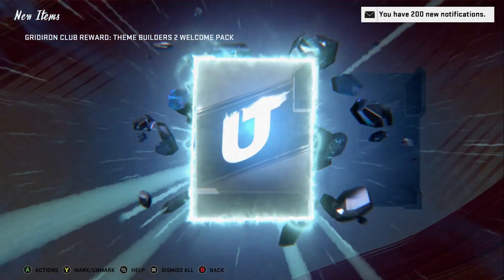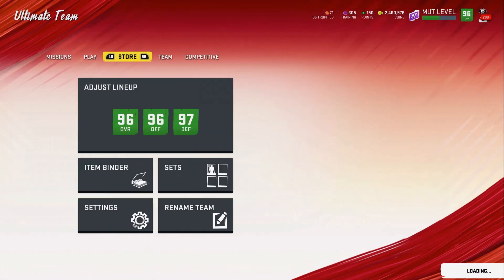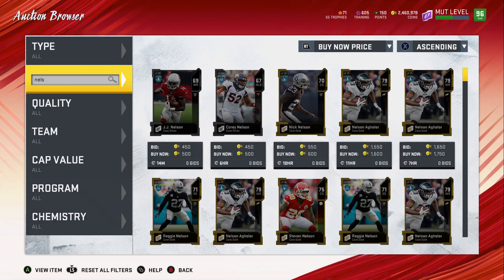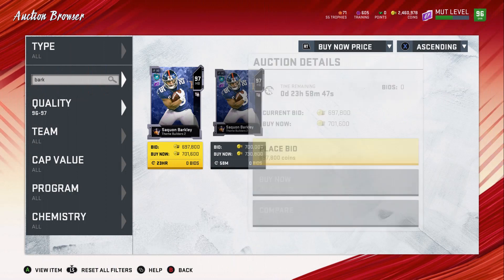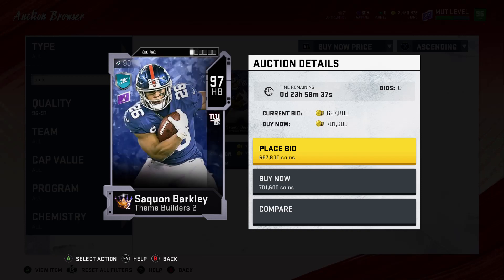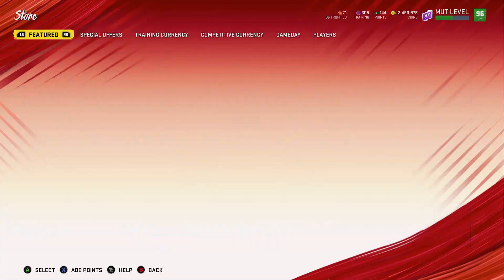We get a theme builders welcome pack — it gives you an 84 TJ and also a theme builders mutt tip, so that's not bad. Quick sell those and now over to the auction house: Saquon Barkley is going for about 700k coins. To be entered in the giveaway, be subscribed to the YouTube channel and comment 'Barkley' in the comment section, or on Twitter retweet and like the video link.